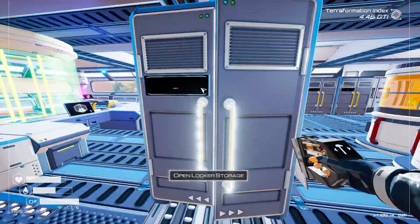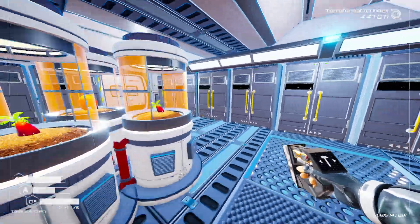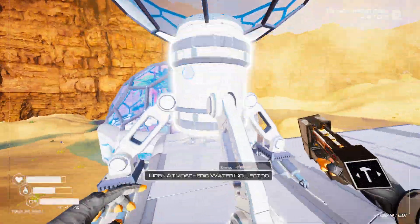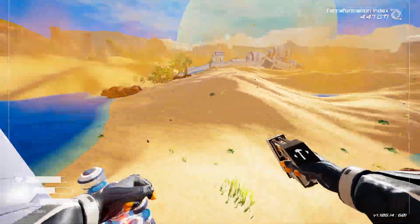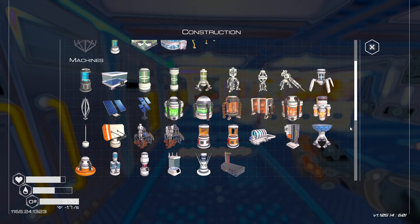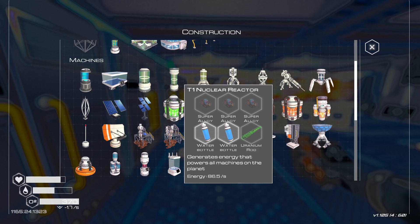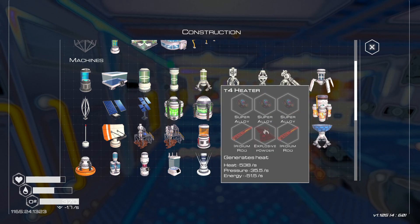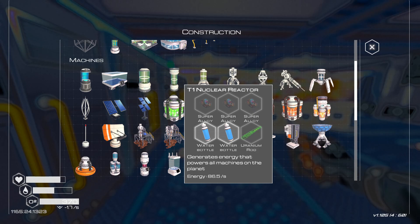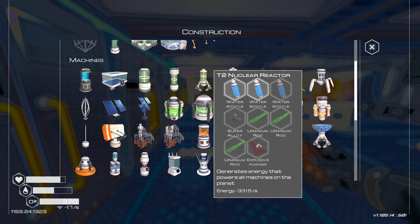Heater tier four — also don't have the energy for this. So if we want any of these, we need one of these. Basically, we would need two of these to get two of these. Let's do one of these.